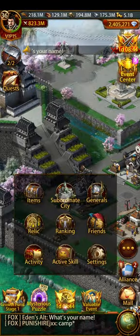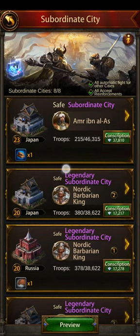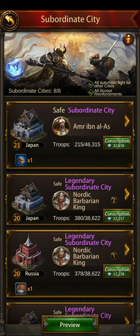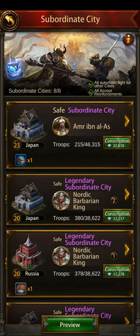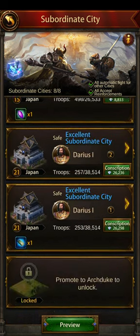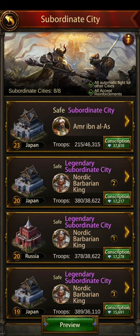That leads us on to Subcities. Japan subcity culture is the only one that will give you a troop attack buff: 8% for purple, 10% for gold, and 2% for white. If you had nine gold Japans that's 90%. I've got quite a few purple and blue Japans, which gives me about 52% — not bad, and I still want to make a couple of changes.